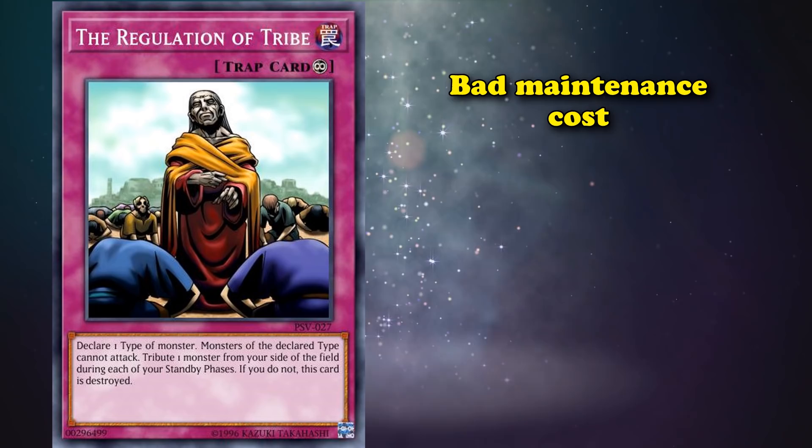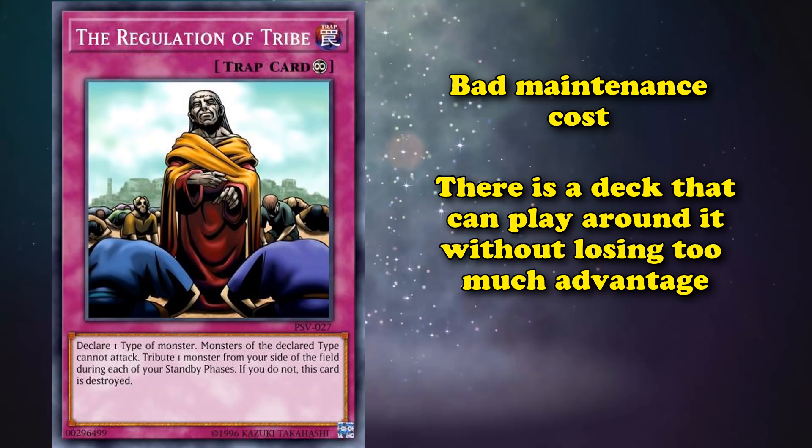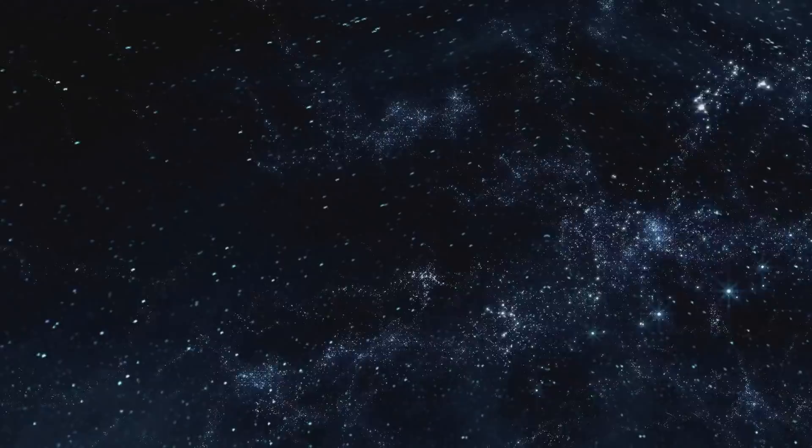It's kind of funny to see this card, which saw almost no play in the TCG because there were so many better stall options, actually see success in Duel Links because of how few battle phase stall cards there are and that one random synchro monster just happened to combo well with its effect. It still has a pretty bad maintenance cost, but there is a deck able to play around it without losing too much advantage.